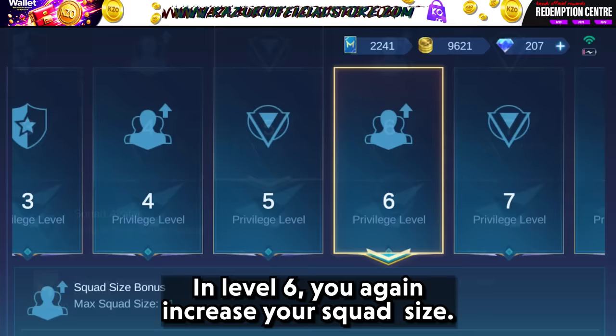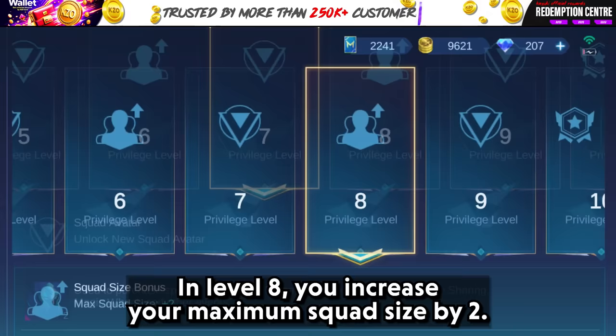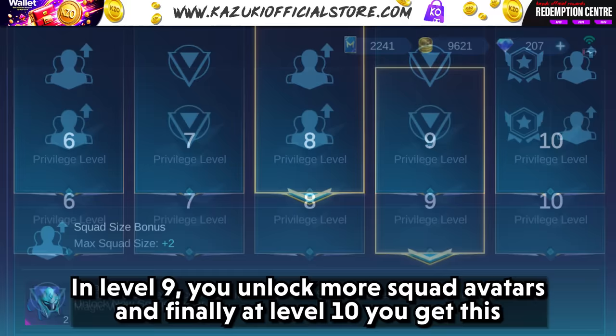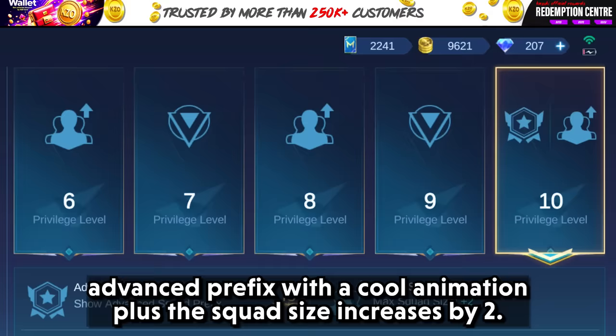At level 6, you again increase your squad size. At level 7, you unlock more squad avatars. At level 8, you increase your maximum squad size by 2. At level 9, you unlock more squad avatars. And finally, at level 10, you get an advanced prefix with a cool animation, plus the squad size increases by 2.